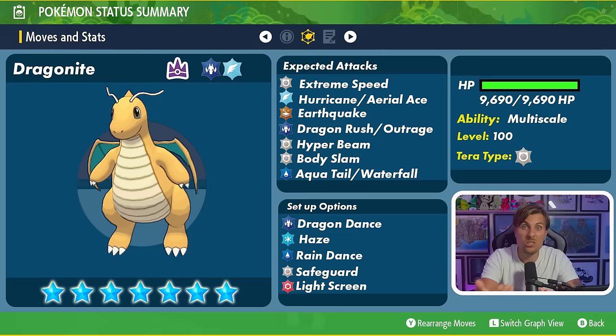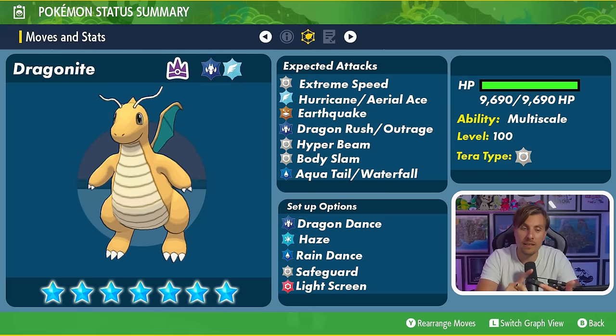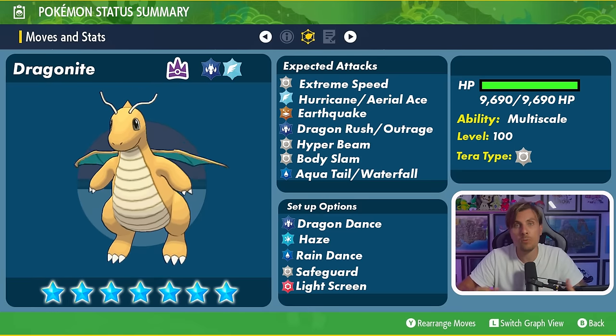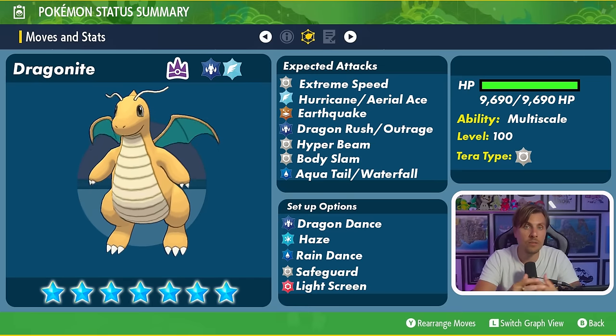Earthquake is a coverage move that makes sense here because Steel types are going to be quite good against Flying, Dragon, and Normal type attacks, so coverage against Steel types specifically seems likely. It also plays off Dragonite's ability to boost Attack through Dragon Dance. Dragon Rush, we've seen in the 6-star raid, is probably the likely physical Dragon move, though don't discount Outrage. Hyper Beam, a special Normal type attack, would also fit a mixed attacker role and plays into the classic Generation 1 Lance Dragonite feel.